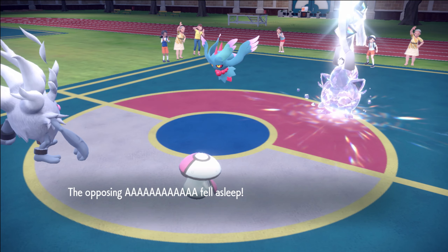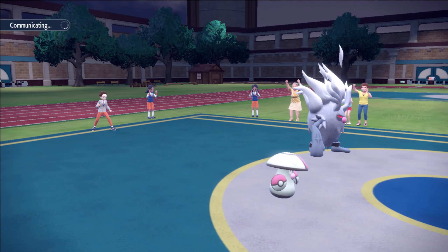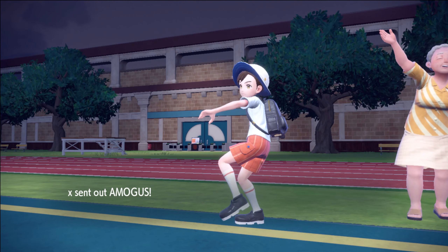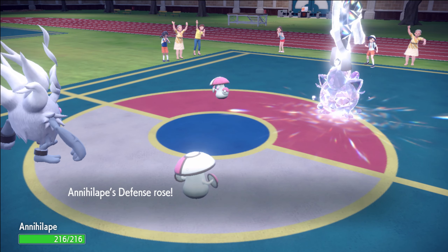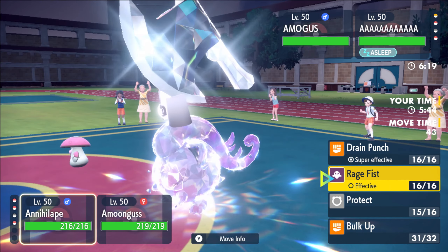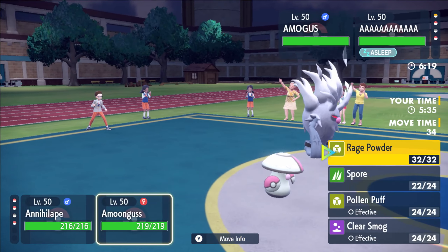This is huge - if this is a play-off into the Ape. Unless they just go for Perish Song here. Disable - I haven't attacked so you can't disable anything. And they sleep - okay that's huge! Now what we can do is Bulk Up once and then look to start Drain Punching our way to victory. Bulk Up and then Spore left. A cool thing for anyone who doesn't know - Sap Sipper Annihilate actually gives you a Rage Fist buff as well. We got the Gothitelle on Swift Swim.